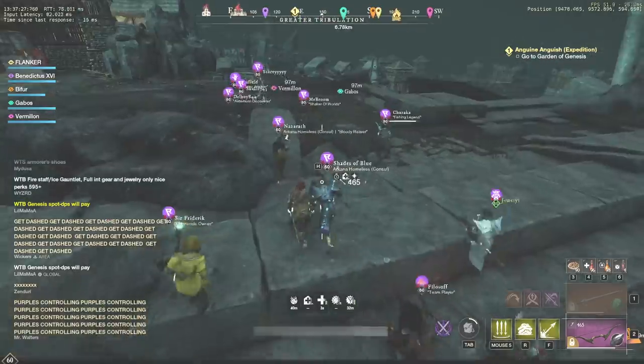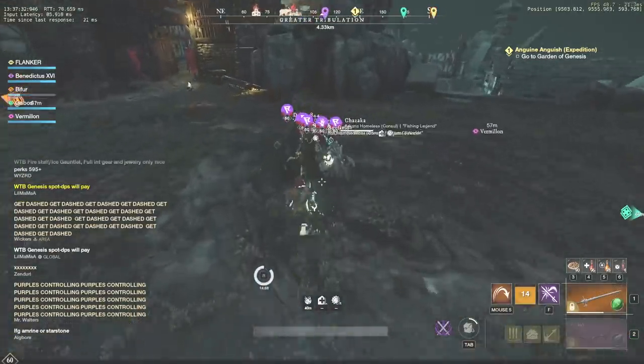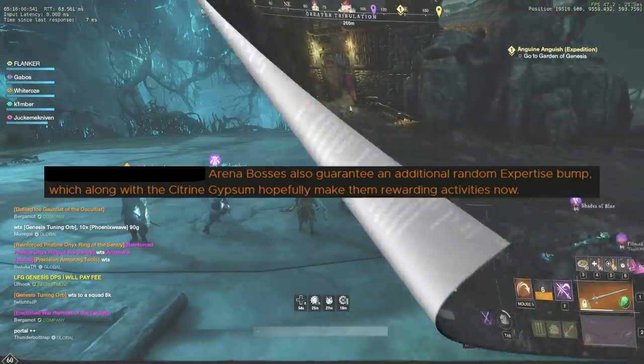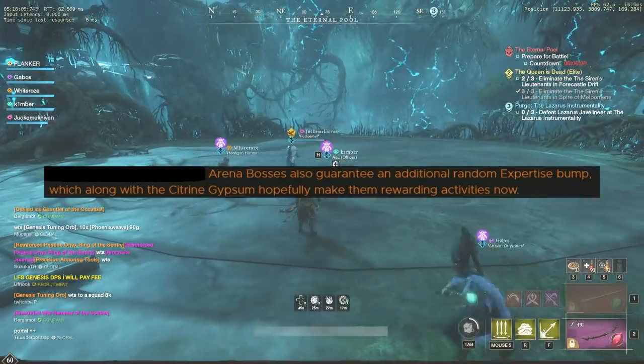So many players are wondering what else can be done to increase their expertise level. Fortunately, there is a very good option. It requires a couple of preparation steps and having some gold on hand, but make sure to watch the video till the end and you will realize it is not complicated at all. After the last update, defeating any arena boss gives a guaranteed expertise bump.